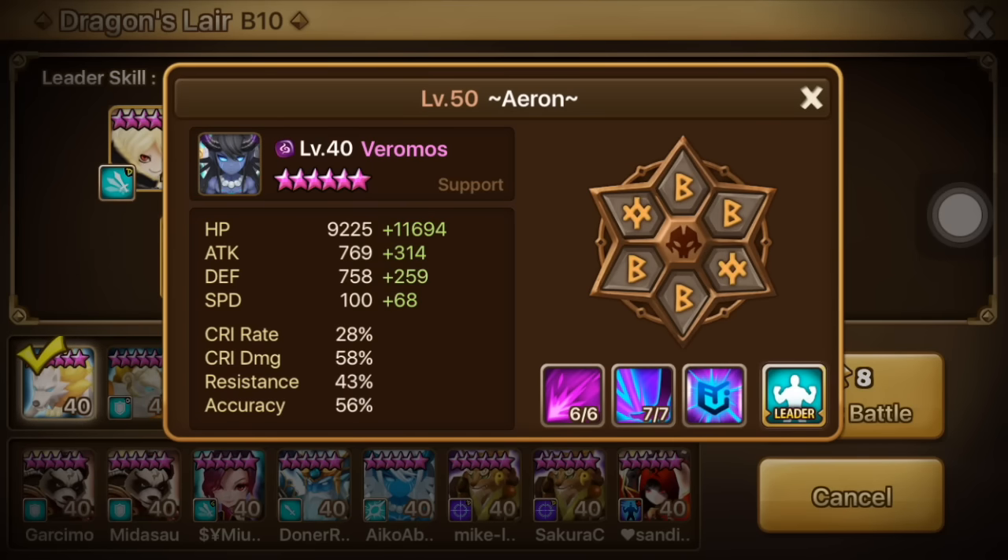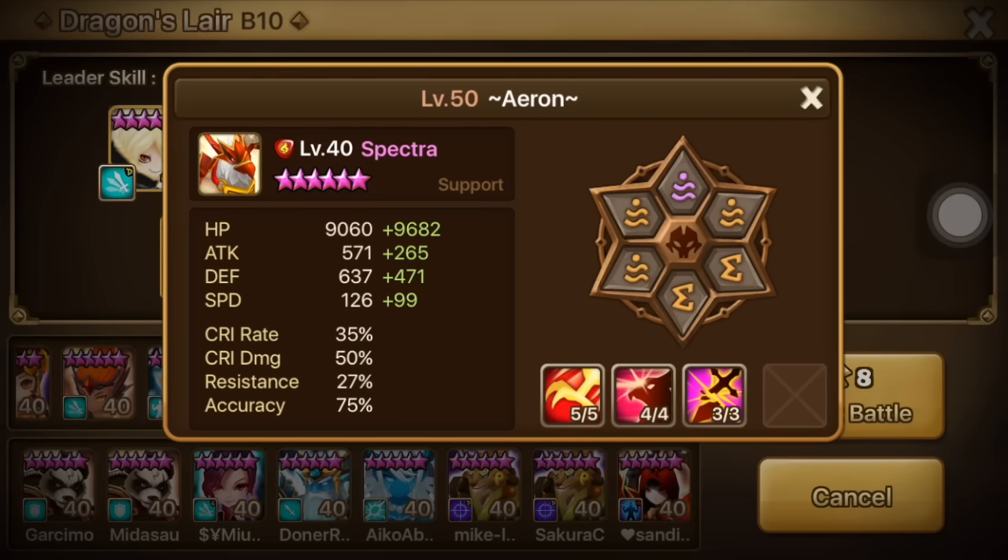Veramos is fine as well, nothing too wrong — maybe a little bit squishy but I think it's still okay. Spectra is a good candidate for him in Giants B10. His Spectra is runed pretty decently — good survivability stats and high accuracy, that's all I asked for.